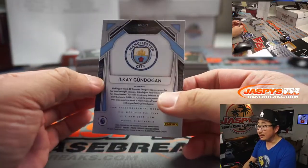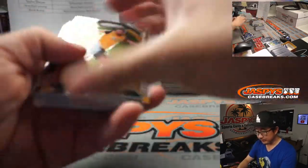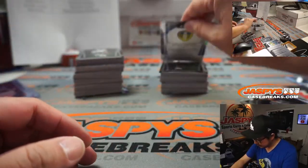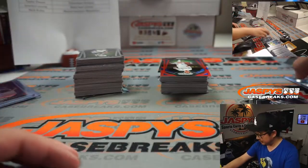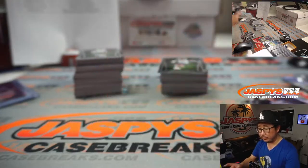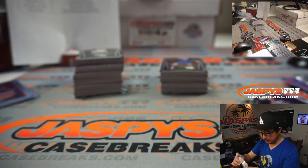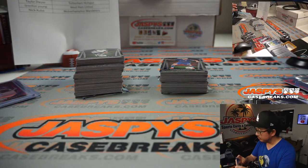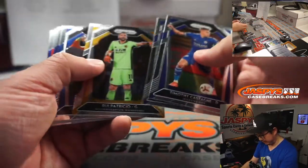We got Gundogan for Manchester City, Robert with that one. We've got a couple of nice cards here. We've got Tomasz Susek for West Ham United, Brenton. We've got the Patrick Bamford to 149 for Leeds, that'll be for the Crystal Palace-Leeds combo for Robert. And here's a nice Hyunmin Son card — it's a regular base card but for him these will do pretty well on the secondary market. That goes to Taylor and Tottenham.